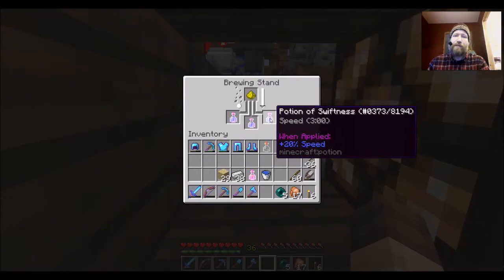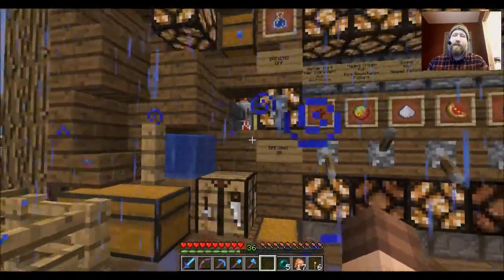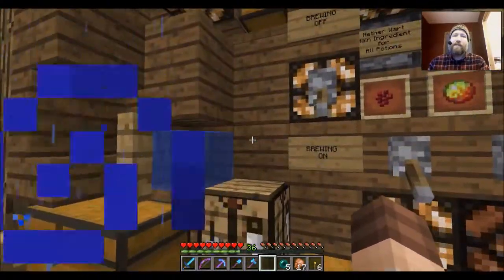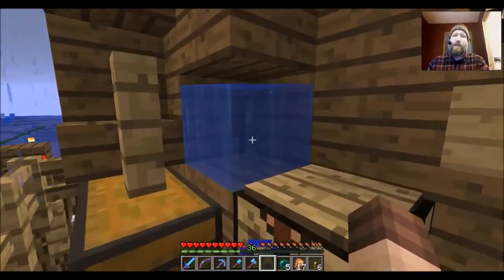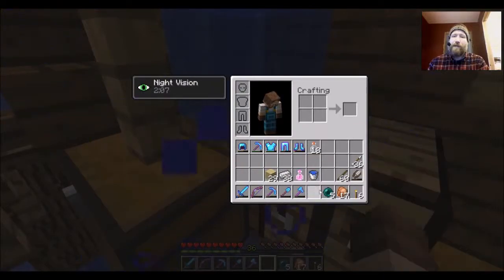There goes the glowstone dust — that's going to make this a speed two potion. And then once this is done, the next one going in will be the gunpowder, which will make this a splash potion. There that went — now we're going to be doing a splash potion. I jump off of that and it automatically closes up.